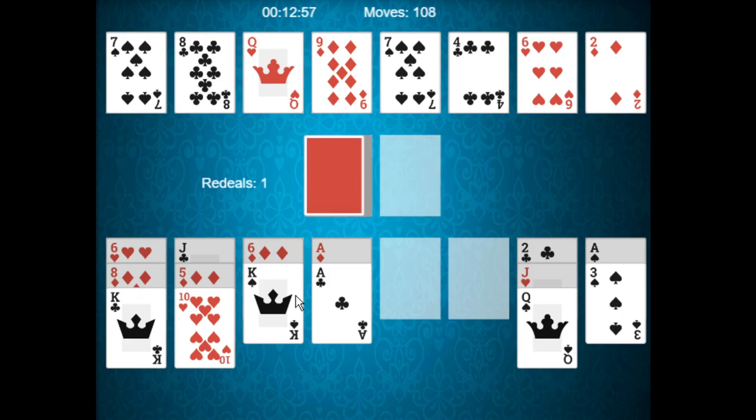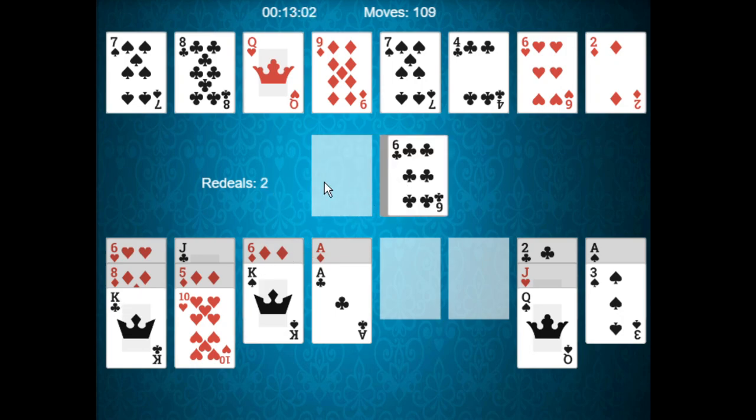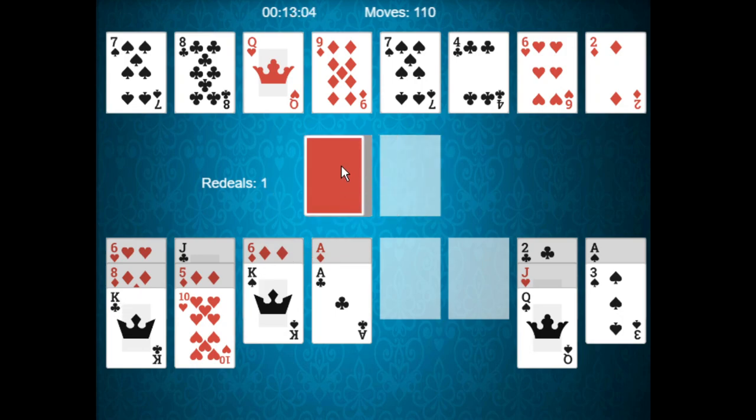Now we'll go for a re-deal. We've used one of our re-deals, so we have one more left. Now we place the three of diamonds — that's nice. Eight of spades — as you can see, the game itself is not too bad.